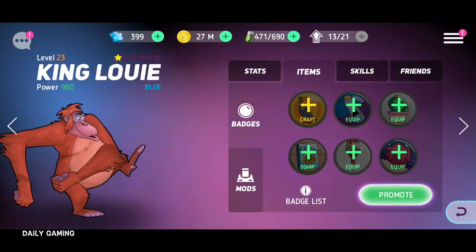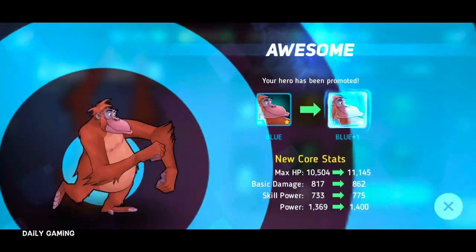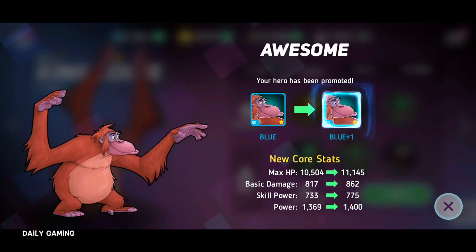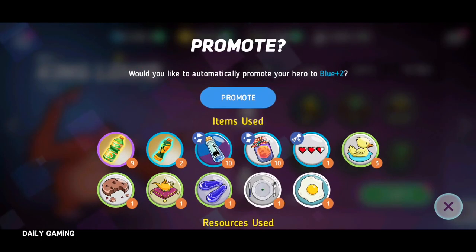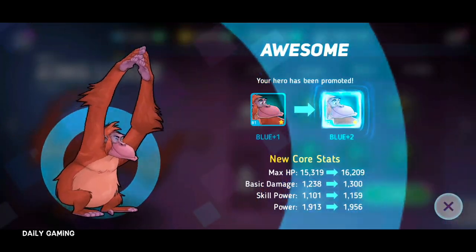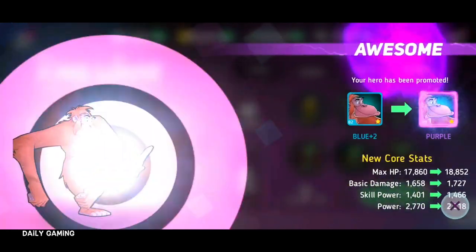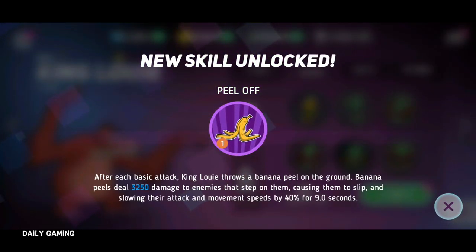Right now we have King Louis on blue. Let's promote him again and see how we go. I'm going to have to fill in some other footage for that other time frame. Promote, promote — here we go. Blue plus two. This is going to be easy to get into purple. I don't even know why we're sweating it. There we go — purple. Fantastic. New skill unlocked.